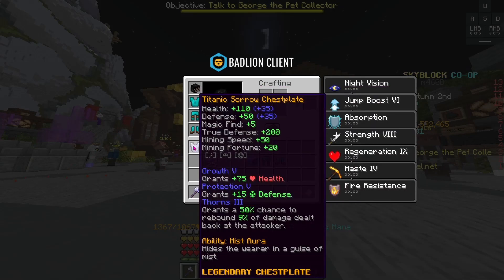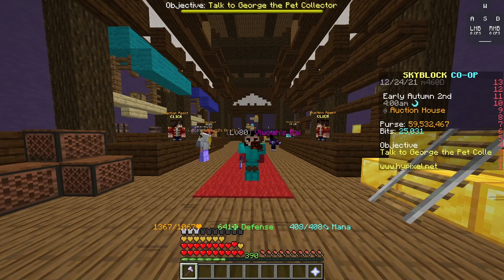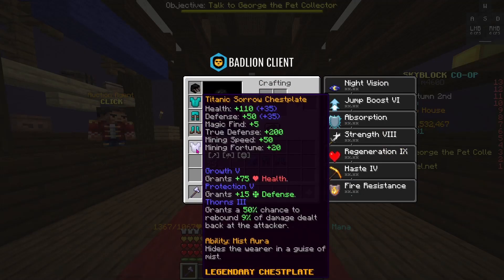I'm also using a Sorrow Chestplate just for a little bit more magic find, but this is rather expensive so you might not want to go with it. If you are looking to go with the more expensive setup, the Vampire Mask right now is selling for around 8 to 10 million coins, and the Sorrow Chestplate is around 12 million — so 8 to 10 and 10 to 12 million is around what I'd expect to pay for each one of these pieces.